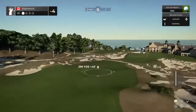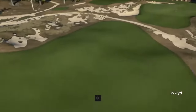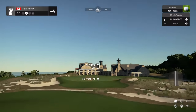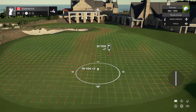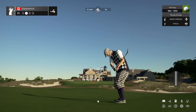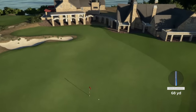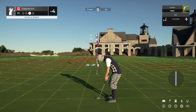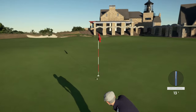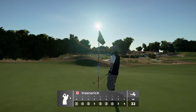This hole's a par four. That drive's looking decent. Here's our second shot on the ninth. Can we get a kick to the left? We're on the green — setting up for birdie here. This one's on a good line. Just missing the birdie. Well done. Right now you are at four under.